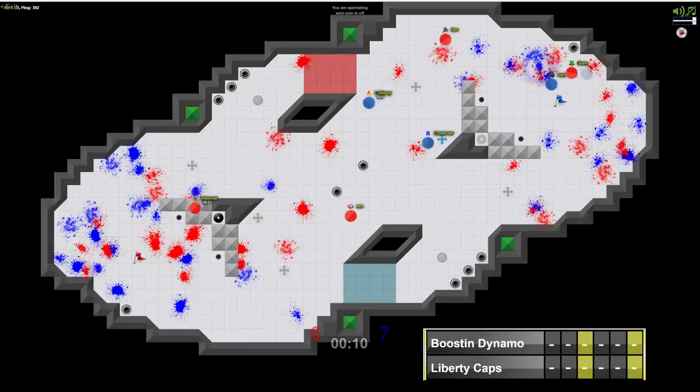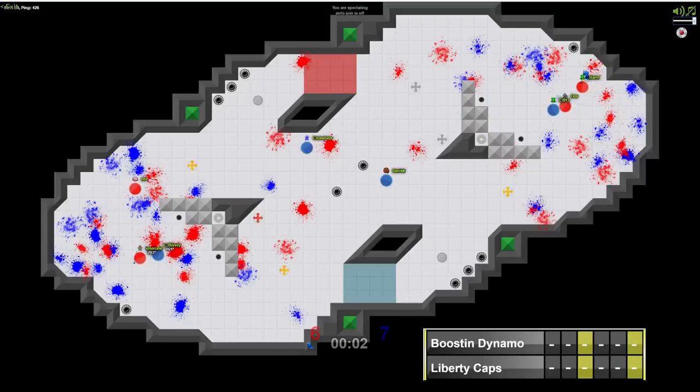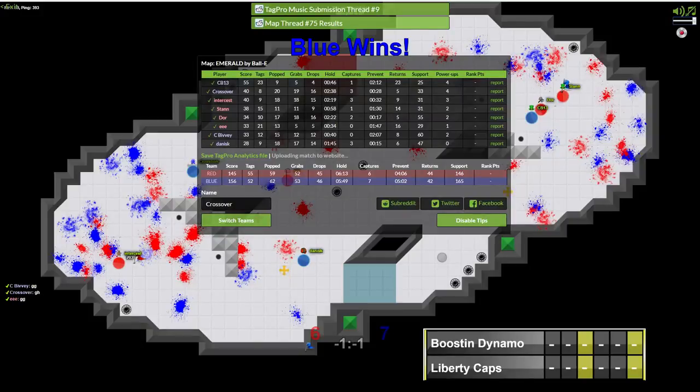CB13 might try and add to it here, although Stan is in the right spot at the right time. With seconds remaining, Stan has the grab but won't be able to get out of base in time. So a first half lead for Liberty Caps, who are in desperate need of wins for their playoff positioning, with Boosin Dynamo already clinched. A 7-6 advantage here in the first half. Great performance from Liberty Caps. 23 returns for CB13.